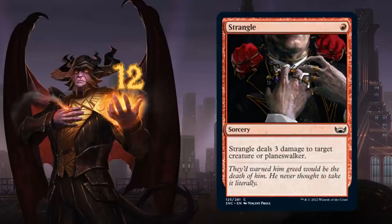Next up we have Strangle, a 1-mana sorcery dealing 3 damage to target creature or planeswalker — an incredibly efficient removal spell. Keep in mind this does not target players directly, so you cannot use it to burn an opponent out, meaning it will probably fit better into a control strategy rather than a burn or creature aggro deck.